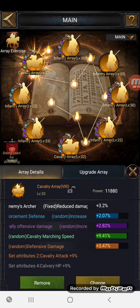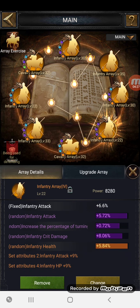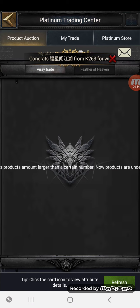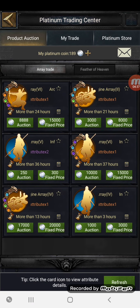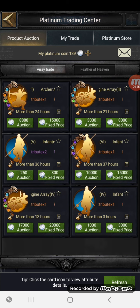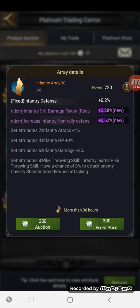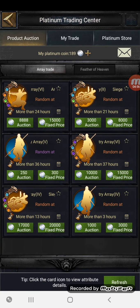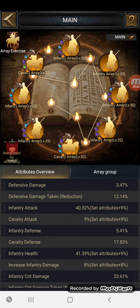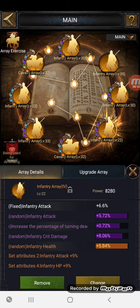A slight side note I didn't mention: every array is numbered — infantry array one, two, three, four — in Roman numerals, up to eight. This is important: when you're searching the auction and you buy an array, if it doesn't go into the slot you expected, it's because the numbers have to match. For example, this is an archer V1 (six), this is siege two, infantry five, infantry six. They all match their specific slots. If you don't have the right number, it won't go in — I made a big mistake buying the wrong one.